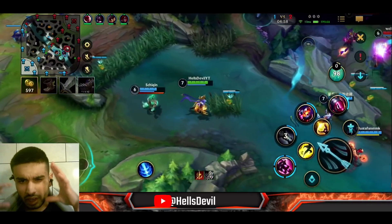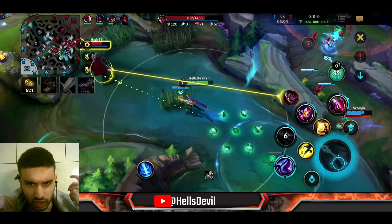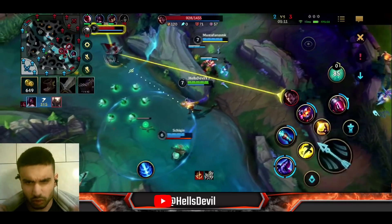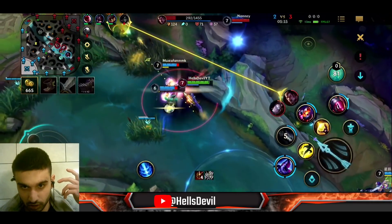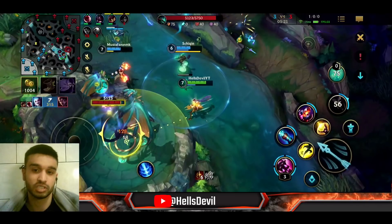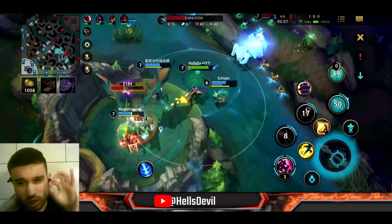It's very important to analyze your composition and the enemy's composition and think about whether you can win. I'm targeting the Darius, keeping him away. They're diving deep but I have my ultimate — easy kill on Darius. Now when you kill the enemy jungler like we did here, just get the dragon. Don't waste your time chasing.